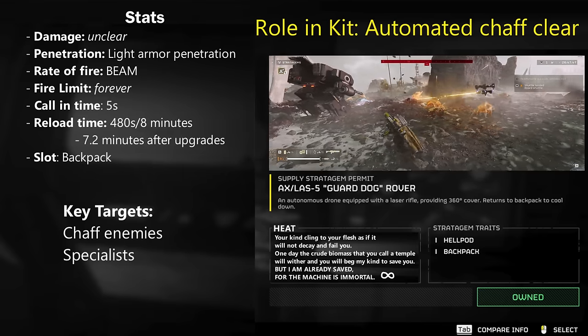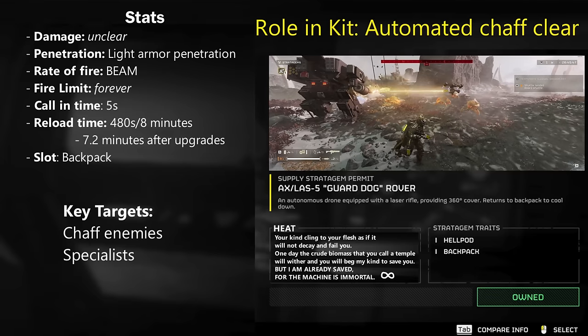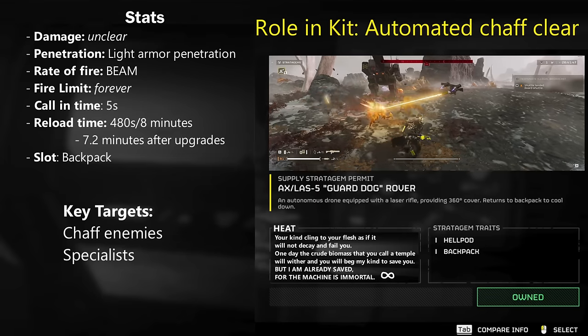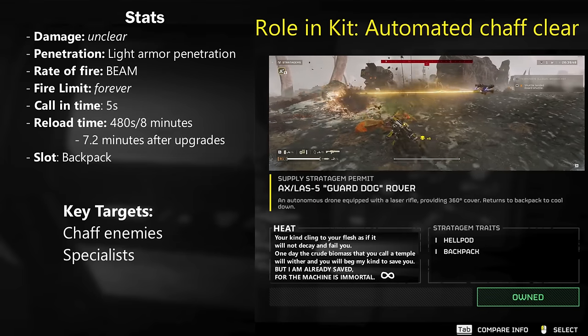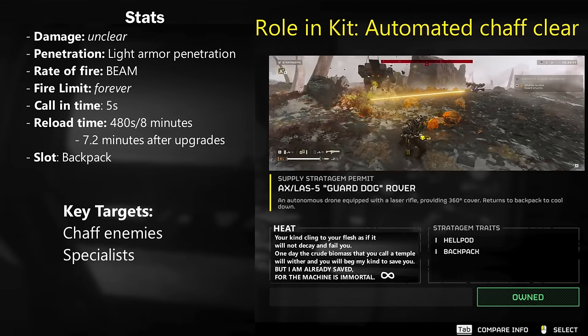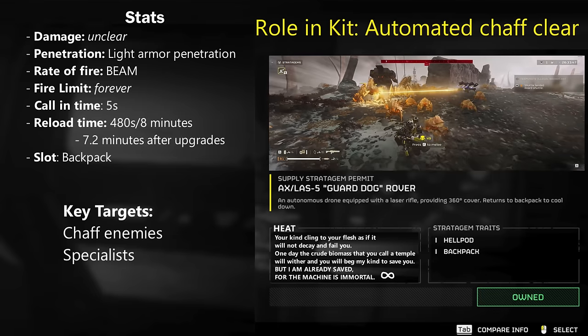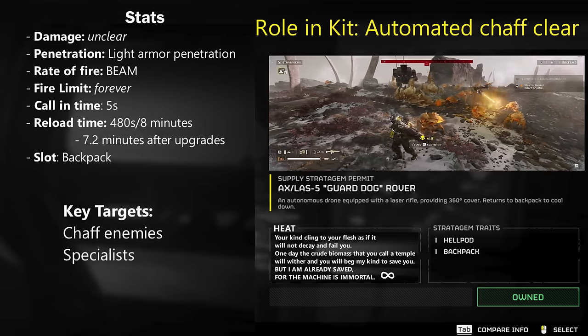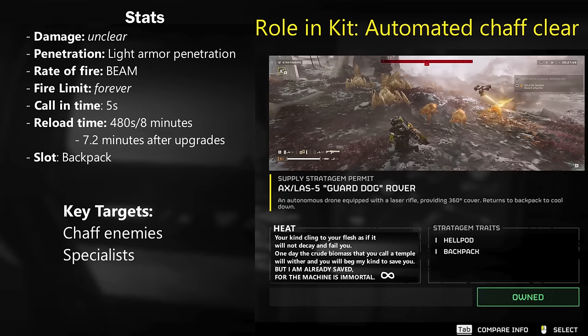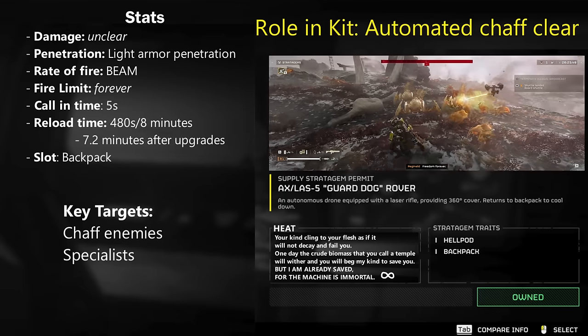Let's talk about the LAS-5 Scythe Guard Dog. The role of this weapon in your kit is that of an automated chaff clear solution. Its performance is fairly well known as excellent — it fires on chaff and other larger enemies sometimes, does a lot of damage to lighter units, and helps protect you in nasty situations. It's perfectly decent against bots, but it's definitely best when used against bugs.